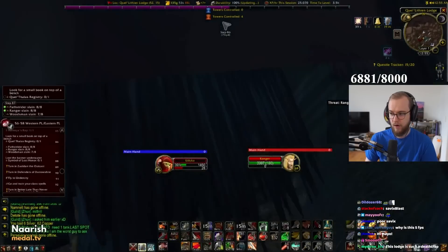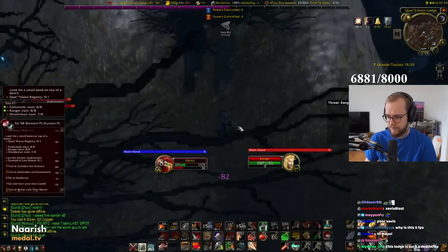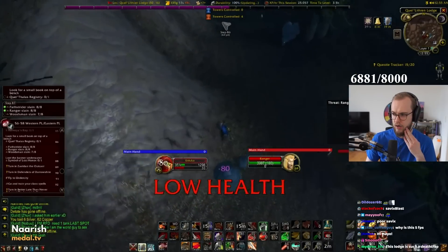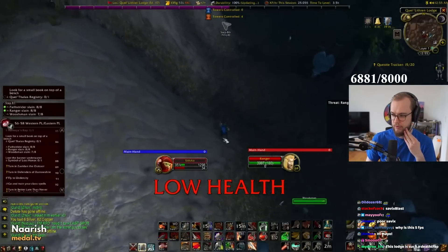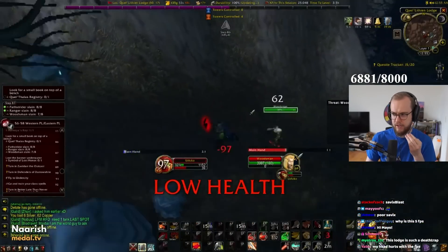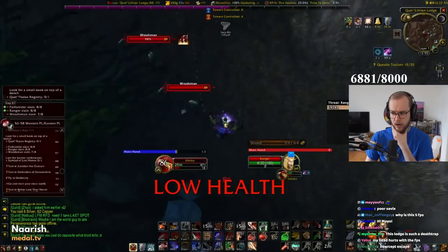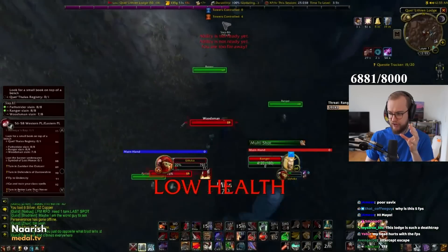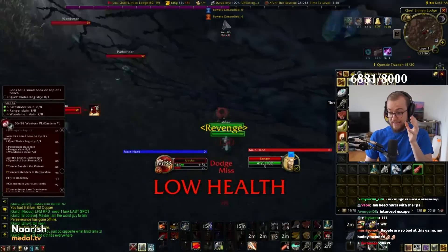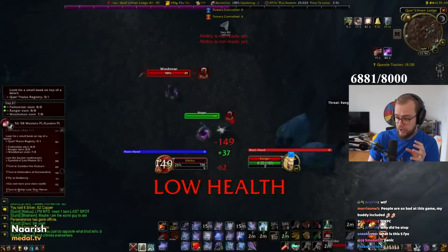Does he have Fear up? He does have Fear — he could just fear these mobs. Go in and fear these. Target dummy is fine too. He does have a potion — you can use a swiftness potion if you want. Why is he tanking this? Keep running, or use Fear! Just get the fuck out, you need to fear these. Fear! Click your Fear — he's not feared yet.